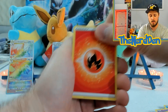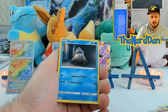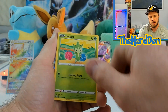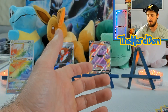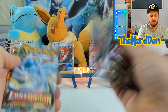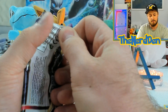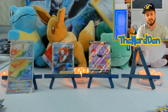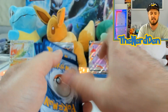We need one secret rare. Got Arfwoof, Shellos, Snover, Rhyhorn, Aipom, Roselia into a Banette non-holo. One, two, three, four, five — we've got five booster packs left to make this happen. One more secret rare and we will give away everything in this video.